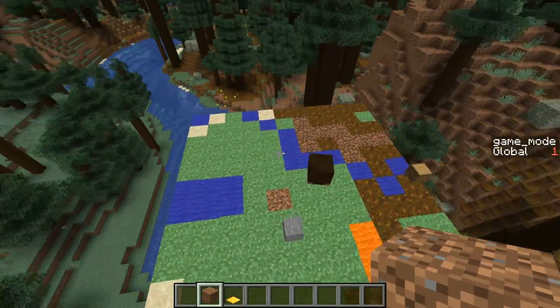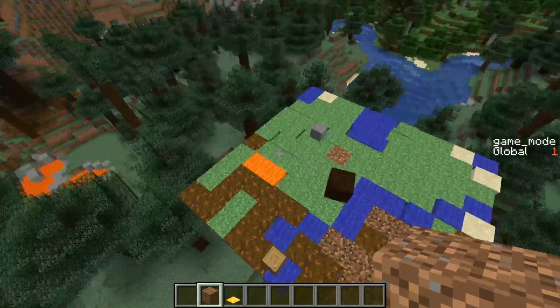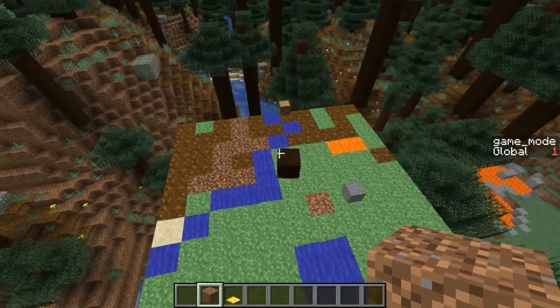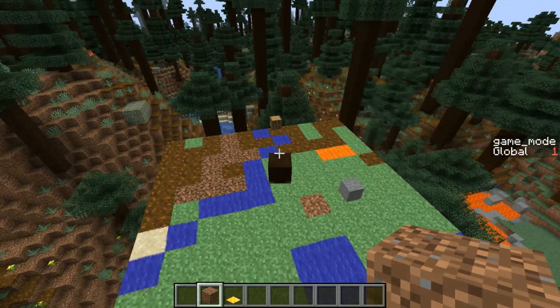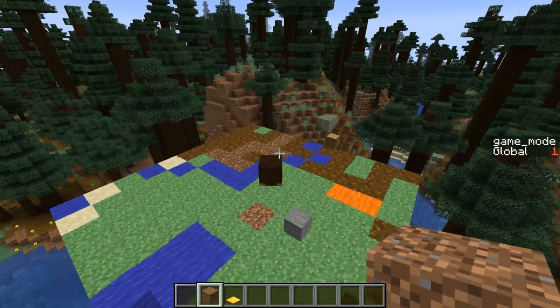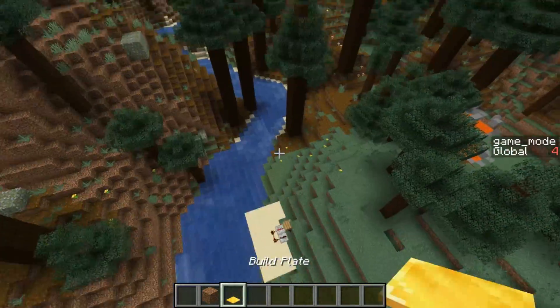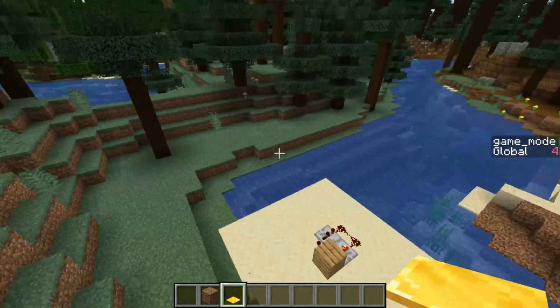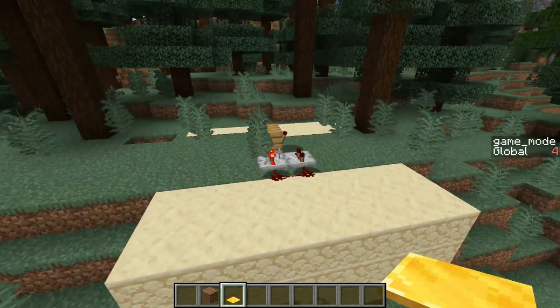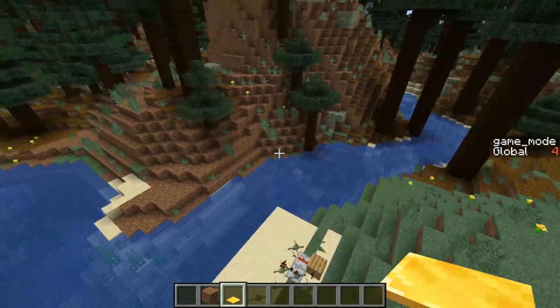Minecraft Earth is Mojang's new augmented reality game where you can build in real life using augmented reality. So here I've recreated it. There's two main parts: there's the overworld map that you can see here, and there are build plates. Build plates let you actually build — you can place your build plate wherever you want in the real world and build on it, and then take that with you.